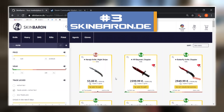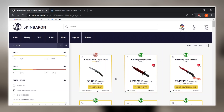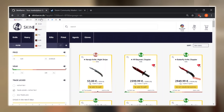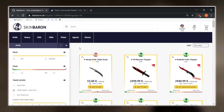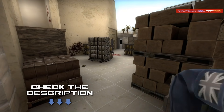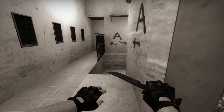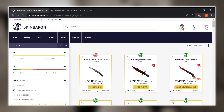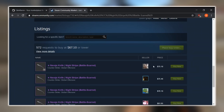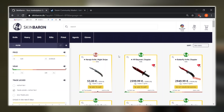Next up at number 3 we have SkinBaron.de. I know you might be thinking why is it in euros — it's actually based in Germany but can be used throughout any country in the world. They have a bunch of different currency options and support more than just CSGO, including Dota 2, TF2, H1Z1, Battle Royale, and Rust. The thing I want to talk about most is that you can get incredible deals — for instance, a Navaja Knife Night Stripe in Battle-Scarred condition goes for $75 on the Steam market but is only $58 here, saving you over 25% off.